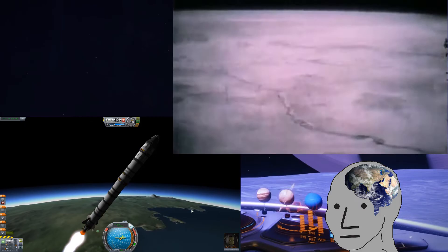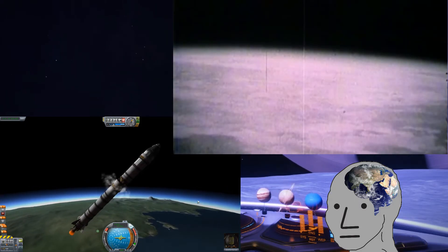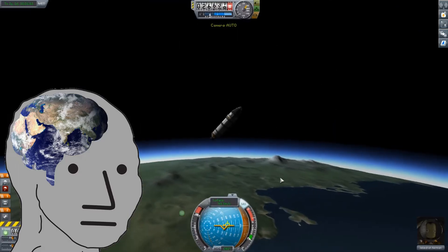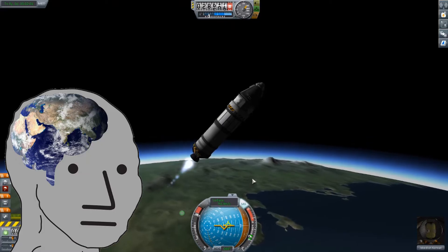In KSP, the game's first goals are to fire basic solid-fueled rockets to different altitudes to gather scientific data from different heights, and eventually escape the atmosphere. While the Earth's Karman line is approximately 100 kilometers, the planet Kerbin is scaled down by about one-third, making its Karman line at about 70 kilometers.